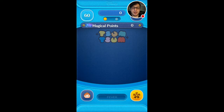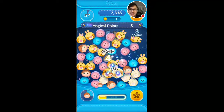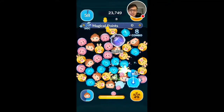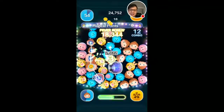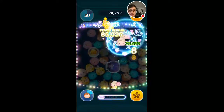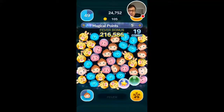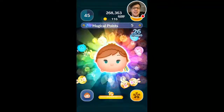Birthday Anna can be quite good for both score and gold, but it takes a little bit of luck in basically guiding her ability to create time bubbles, which is a little bit difficult because when Elsa explodes you don't know exactly how many zooms in the surrounding area she will clear, so it's a little bit more difficult.